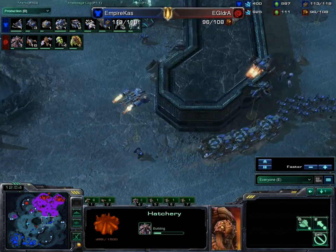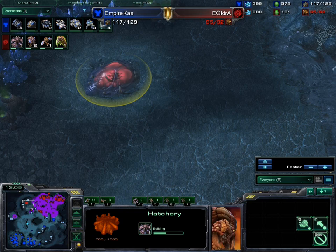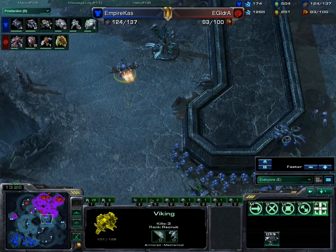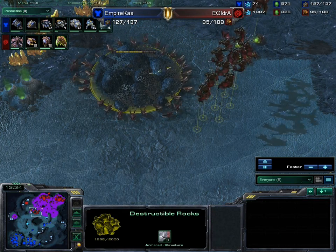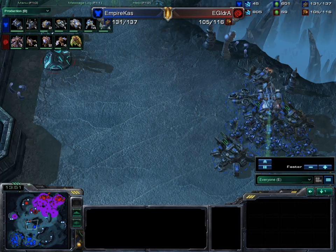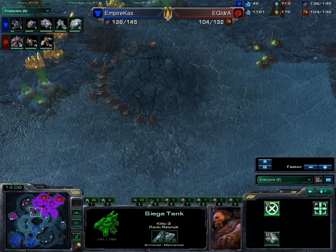That second hatchery may have been a decoy — IdrA just wanted to draw Cast's attention away from the real third expansion spot, which is the safest area for him. Meanwhile, vikings are doing a lot of damage to IdrA's mules in harassment. Despite being 129 food to 101 behind, IdrA decides to go for the gold expansion. The commentator is skeptical — Cast has tanks out that could siege up and threaten that gold very easily.